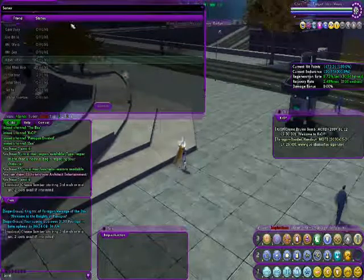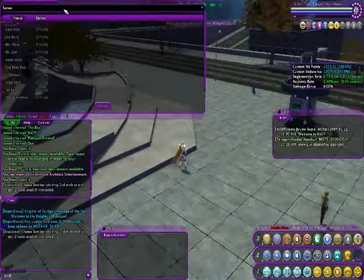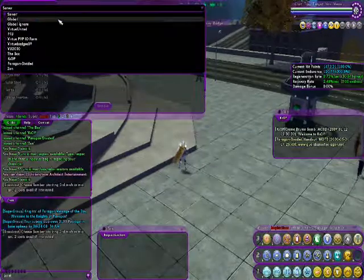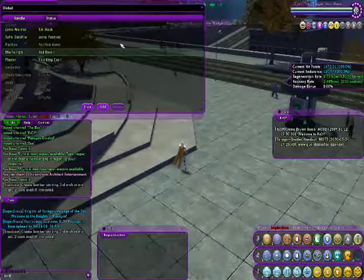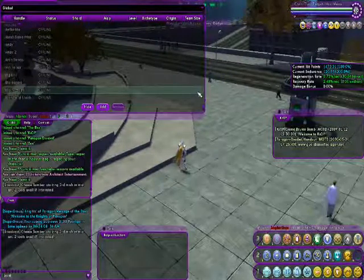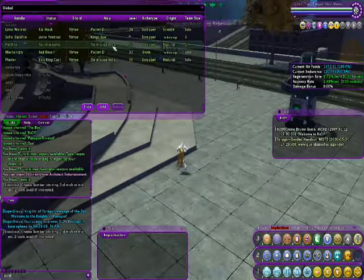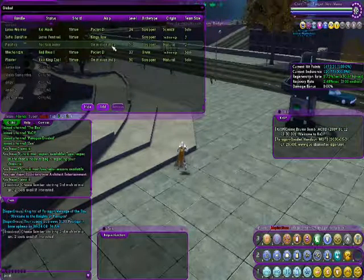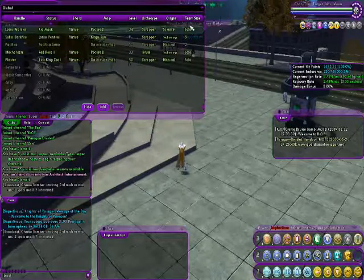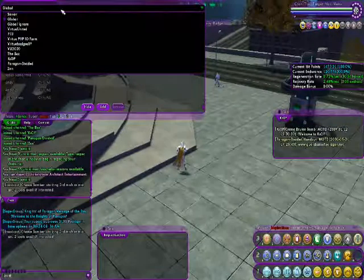Then we go to the friends tab. The server friends tab is for one particular character — their other characters won't appear when they log on. That's why if you click on the drop-down bar and go down to global, you get all the global people — people you want to keep track of no matter what account they're on. It shows what server they're on, what character name they're using, what zone they're in, and if they're in a team or not. Very useful to have global friends, especially if you want to keep track of what character they're on and be able to message them no matter what they're doing.